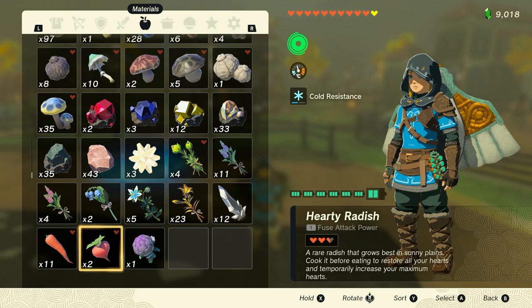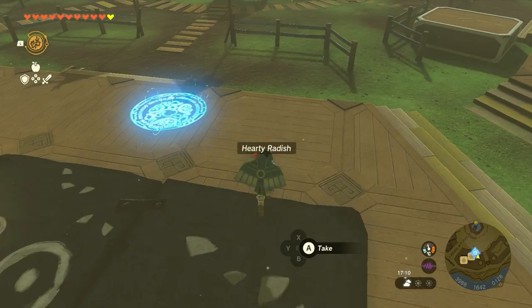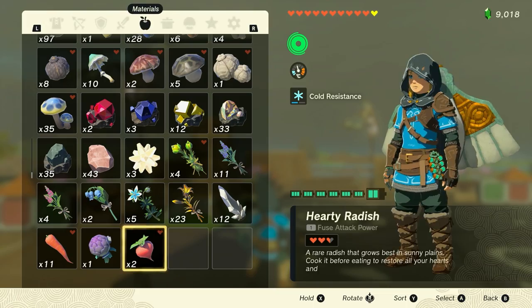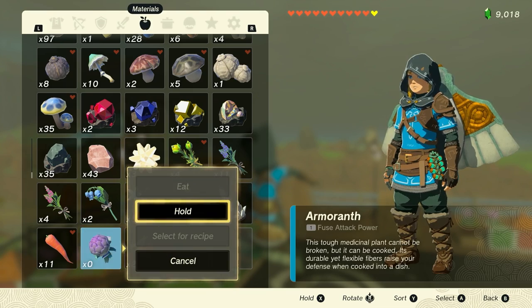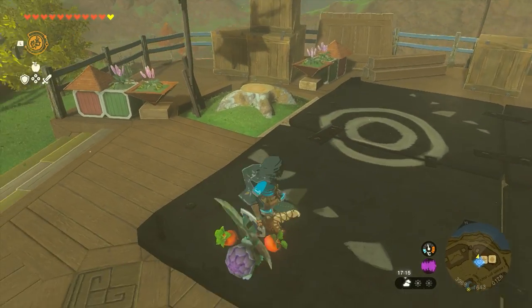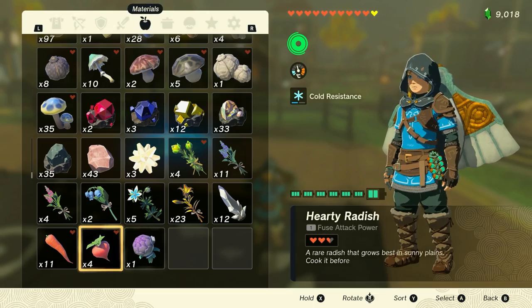And then to speed up this process — hold, hold, drop, pick up. It's in the last spot. Shield jump, pause, hold. And when I go back into the menu, I should have four. And I do have four.